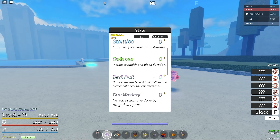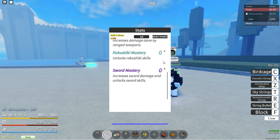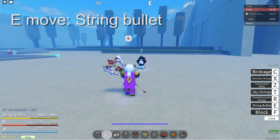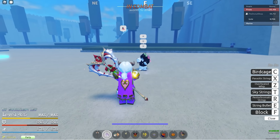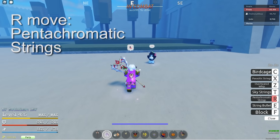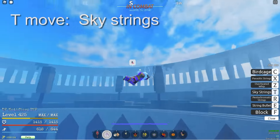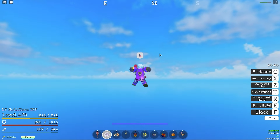In this video I'm gonna give you guys a showcase, use it in arena, and in future videos I'm gonna showcase the new swords as well because I have obtained those. So I'm gonna get the showcase right away. The first move is the String Bullet, the E move. I want to make this quickly because it's a long video. Second move is the R move, which is the Rainbow Strings. Third move is Sky Strings, which you can swing in the sky like Spider-Man.